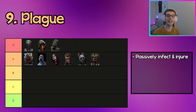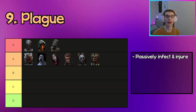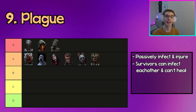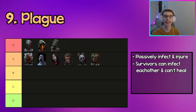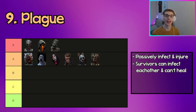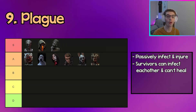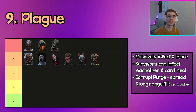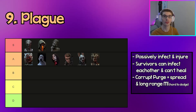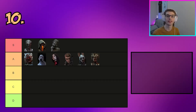The next killer in A tier is Plague. Plague can really easily passively infect and injure survivors either by directly throwing up on them or by contaminating objects survivors will interact with. Infected survivors can infect gens, which then infect other survivors. Once injured, infected survivors can't heal themselves — either they stay infected and you can one-shot down them with your M1, or if they cleanse you get your Corrupt Purge, a long-range spread attack that is basically impossible to dodge.